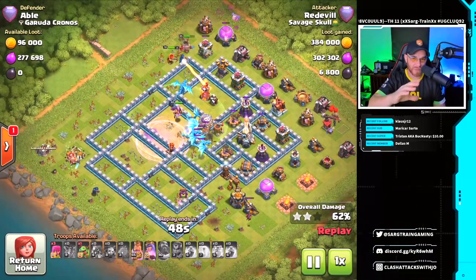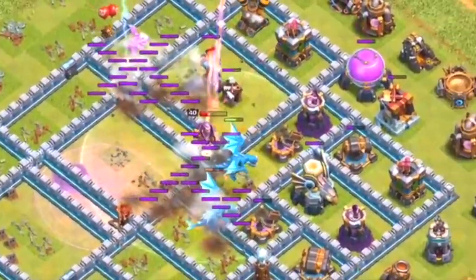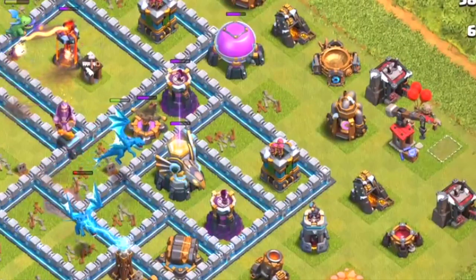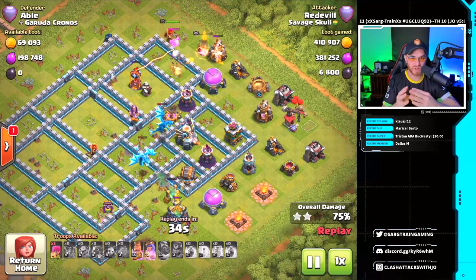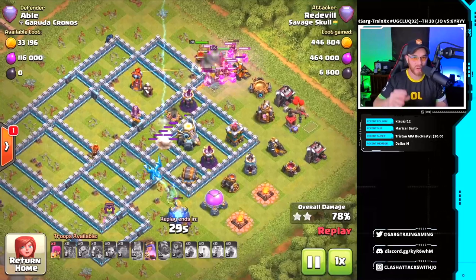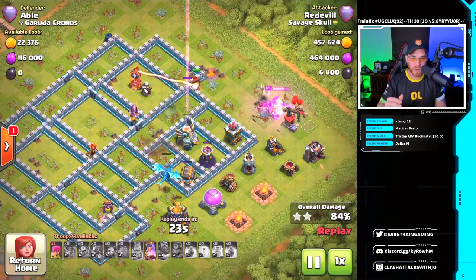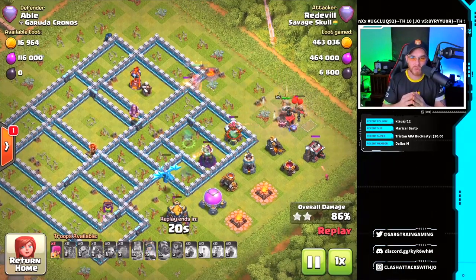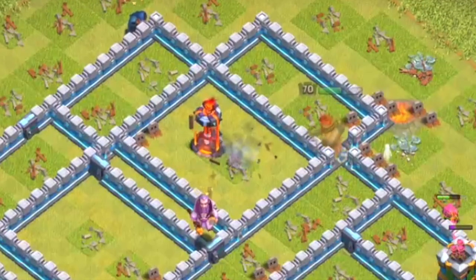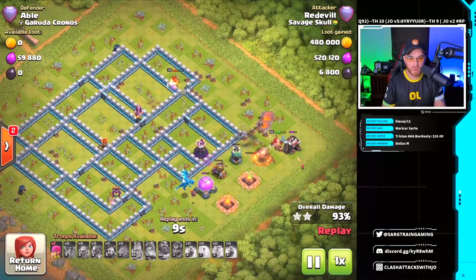They get that queen down this time around. King, queen, and royal champion work their way around the outsides of the base. Royal champion falls on that single target inferno tower, but the rest of the group is on the back end where the eagle artillery is located, getting nice value out of tightly stacked defenses — they just fall apart from the electro dragon shots. King uses his ability, the queen steps in and deals with the eagle. We're down to one electro dragon finishing up, taking down multiple defenses. Queen's ability is used to take down the final builder's hut and final inferno tower.